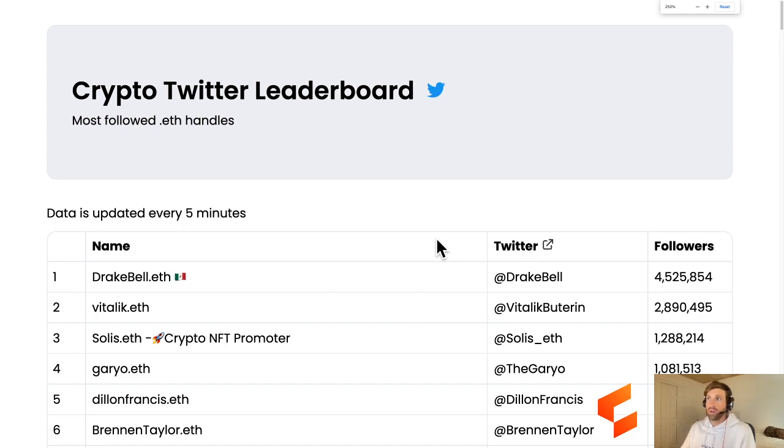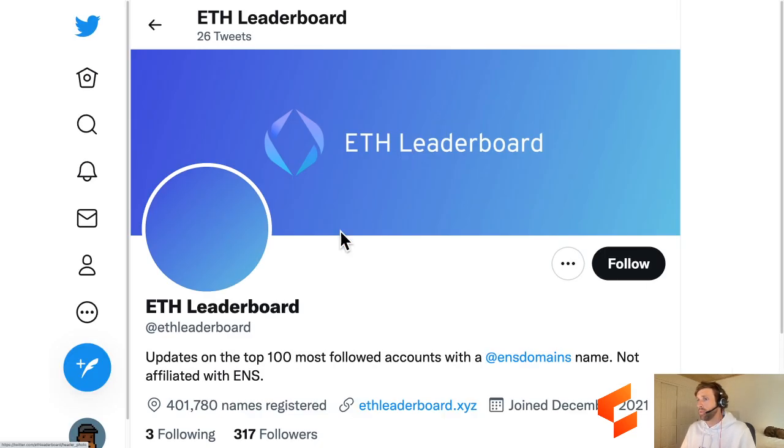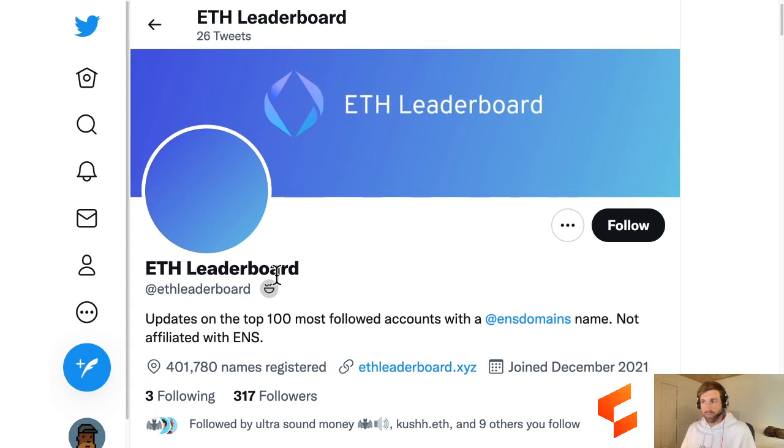Next up today is the Crypto Twitter Leaderboard - it's at ETH Leaderboard on Twitter. It provides updates on the top 100 most followed accounts with an ENS domain name, not affiliated with ENS. They just joined in December 2021.